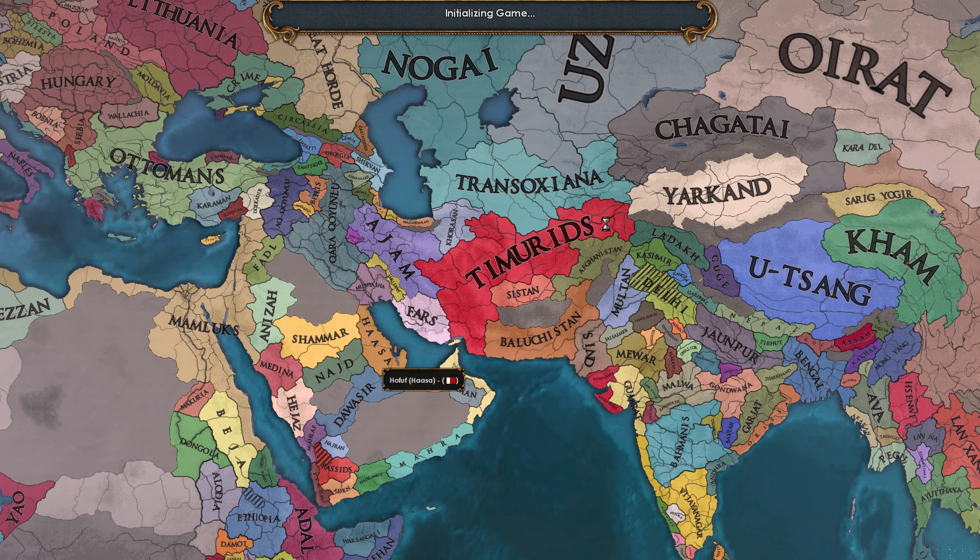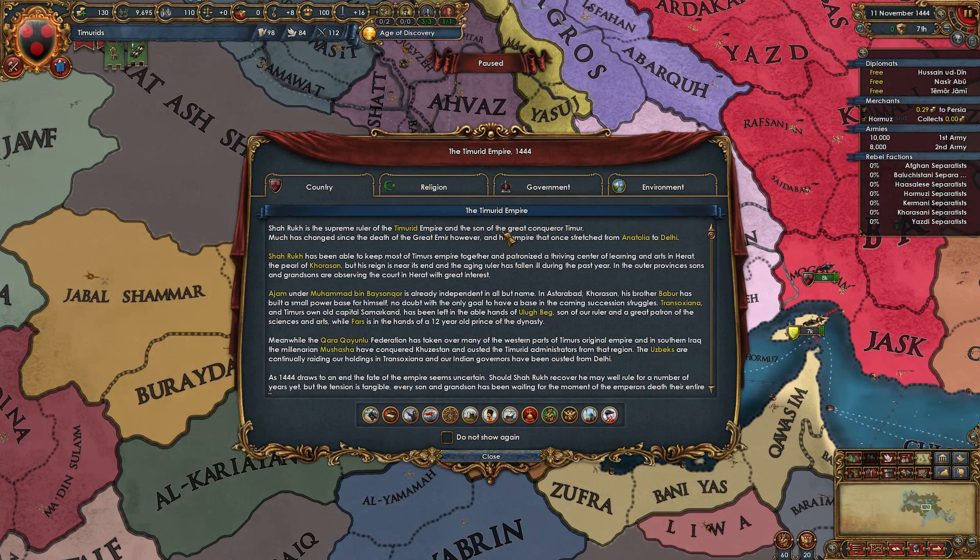We are going to try out this country over here in this area of the world. The Timurids are an interesting start. Similar to Muscovy, they have a lot of subjects at the very beginning of the game that are very strong. We have this guy named Shah Rukh, Supreme Ruler of the Timurid Empire, the son of the great conqueror Timur. Much has changed since the death of the great emir, however, and his empire that once stretched from Anatolia to Delhi.